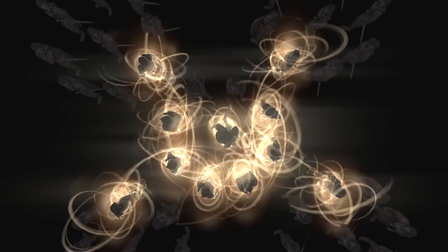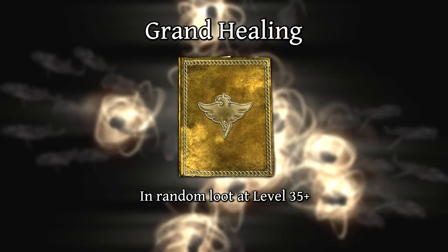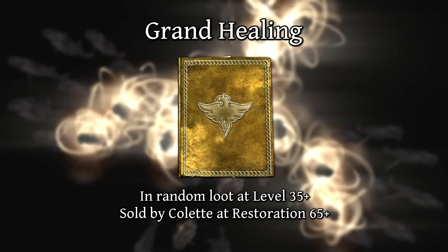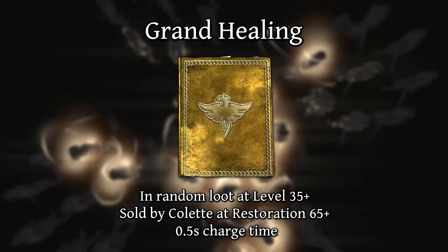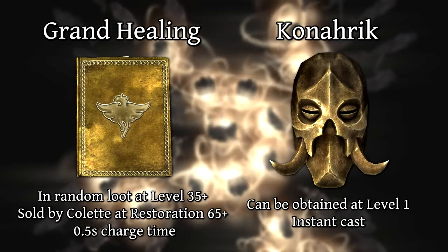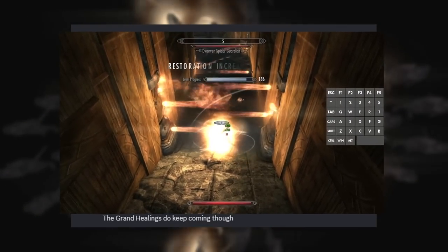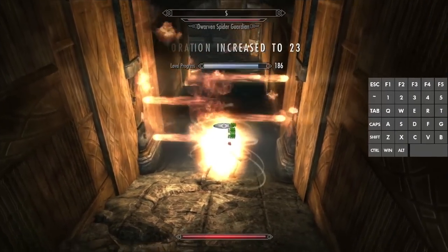Let's focus on the Grand Healing spell. Grand Healing normally can't be obtained until your character is level 35 or your restoration is 65, and it has a charge time of half a second. But the mask has no level requirement and can cast it instantly. The Johansen posited that if we could trigger the mask rapidly, we'd be able to level restoration very quickly.